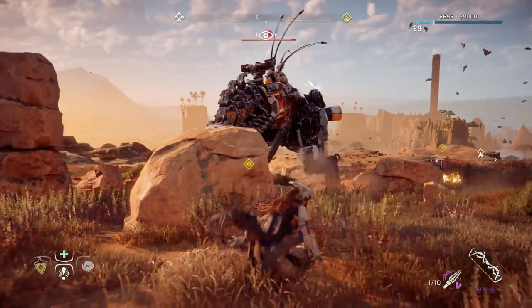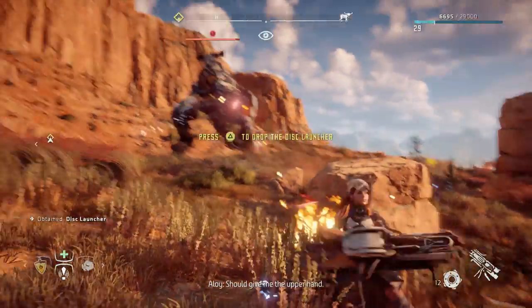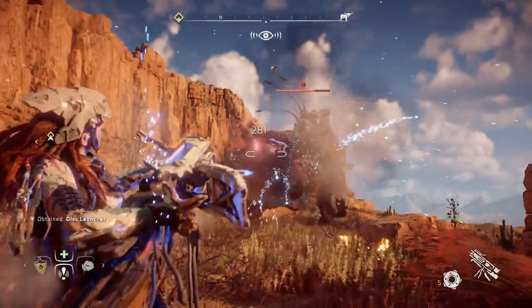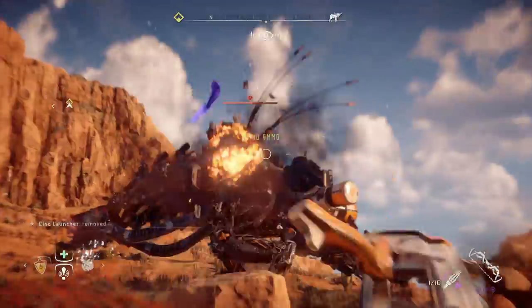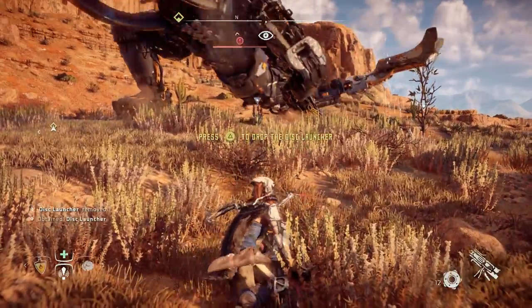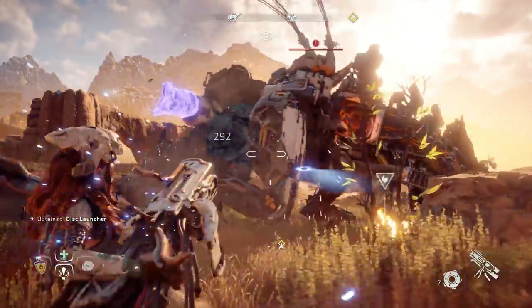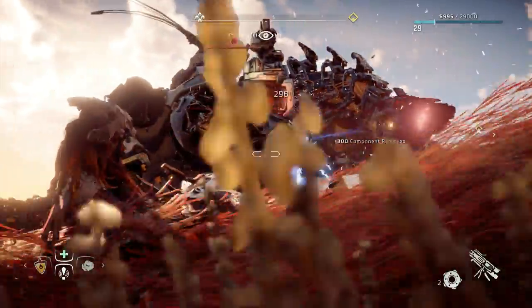It's recommended that you try and get them off as close to each other as possible to make this a little bit easier. Once you've knocked them off, grab one of them by pressing triangle and then just go to town on the Thunderjaw. It'll take all 12 shots of the first one — try and hit off as many components as you can. The more components you knock off the more experience you'll get. You'll actually get 300 experience per component knocked off, so depending on how many you knock off you can get more or less experience. As you can see, I'm knocking off quite a few parts and getting 300 experience each time.